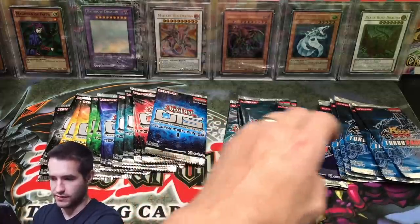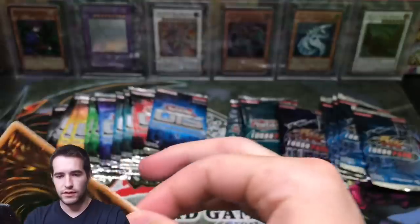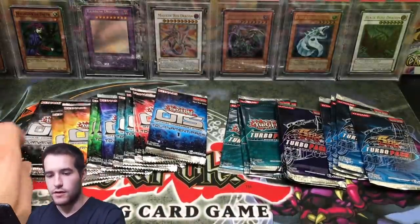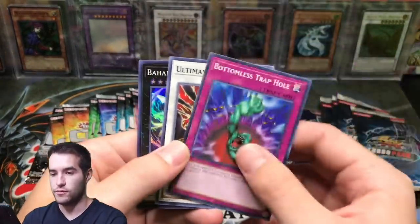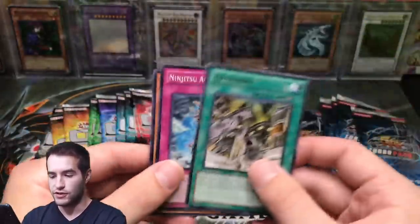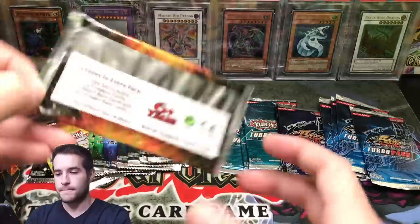Turbo Pack 3 — War Chariot, Cloak and Dagger, Magical Android. We're not having great luck over there. OTS 13 — hopefully we can break this non-Ultimate streak. Bottomless Trap Hole, Bahamut Shark. Turbo Pack 7 — Gear Town, Ninjitsu Art of Decoy. That's a pretty old card — I guess people were using it if it got reprinted.